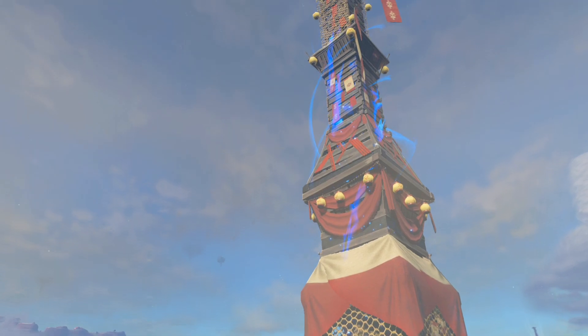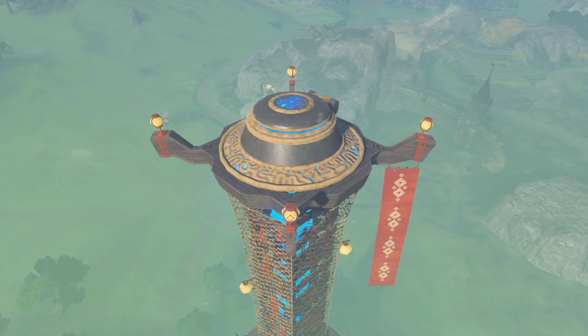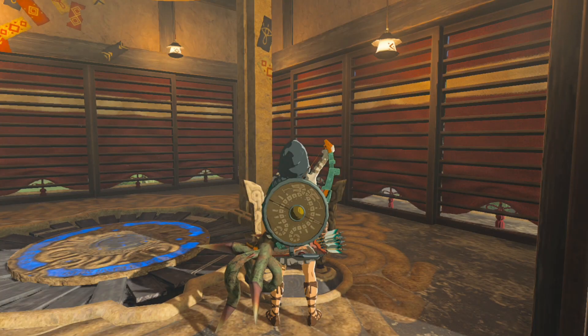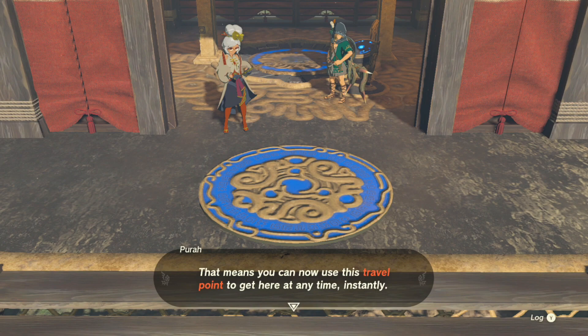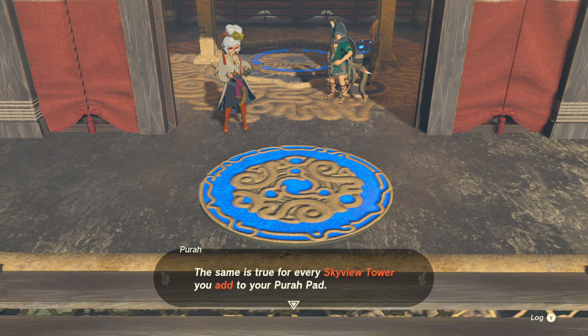Purah has turned my Purah Pad into a Bitcoin miner. The sky view tower is now active on your map. That means you can now use this travel point to get here at any time instantly. The same is true for every sky view tower you add to your Purah Pad.